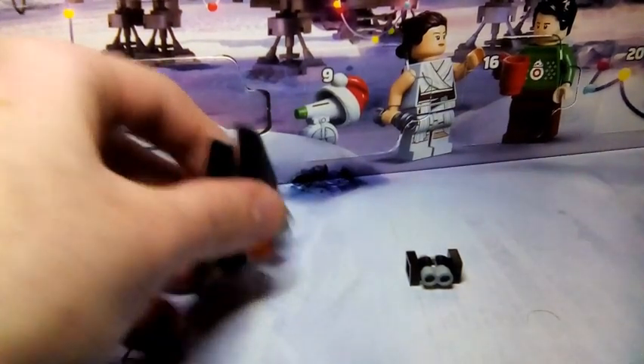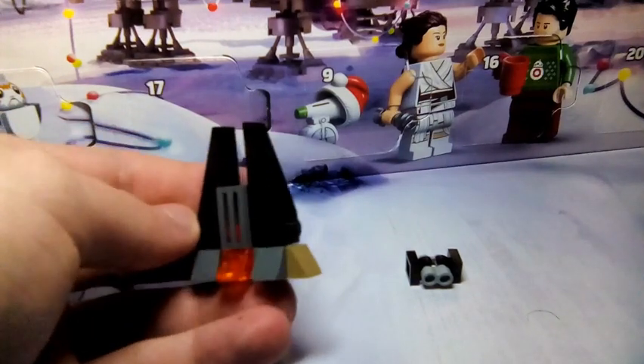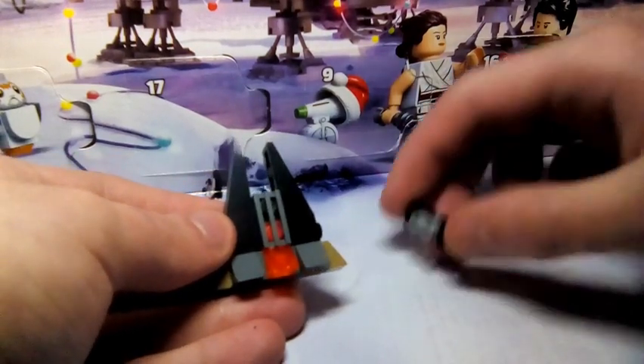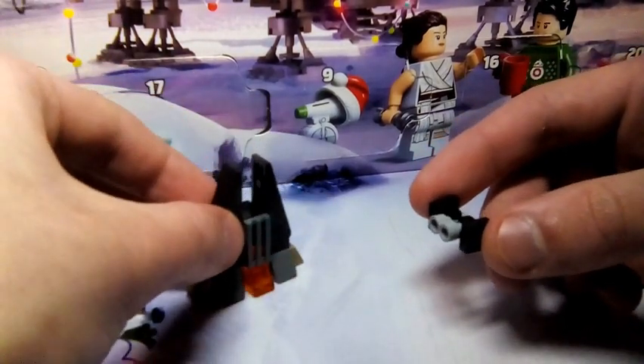Alright, and this is day 23 of the Star Wars Advent Calendar, which means tomorrow's the last day. So as you can see, we get Darth Vader's castle, as well as his TIE Fighter, which is probably the smallest TIE Fighter you could probably build on Lego.